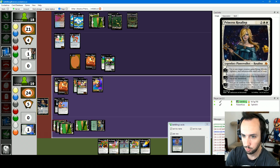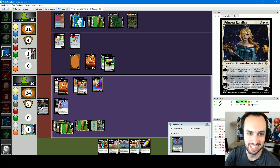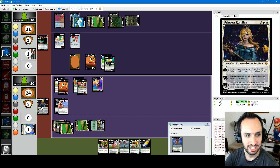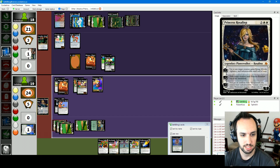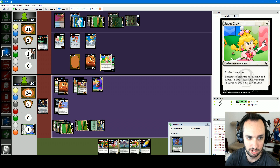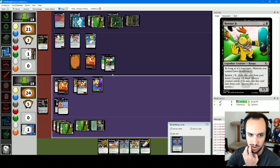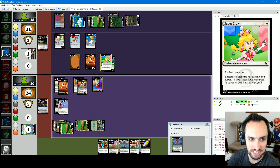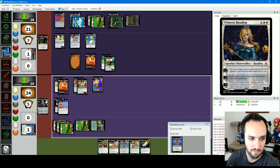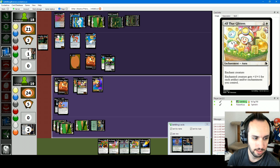You just put a Super Crown on Bowser Jr — it's fine, no one Google that. My turn, untap, draw, main. One more land and I could equip this — I think I just play Princess Rosalina here. Here's Princess Rosalina. Her plus one gives target creature flying, lifelink, vigilance, and indestructible until end of turn. Minus two exiles target creature until she leaves. Minus seven gives me seven 1/1 flying indestructible creatures.